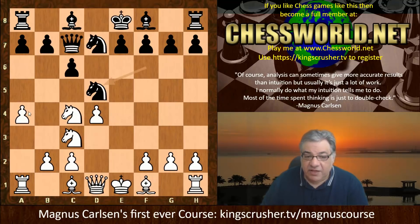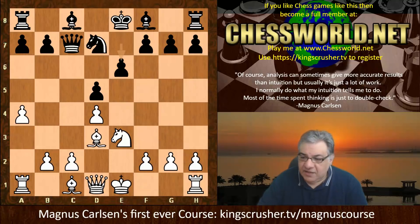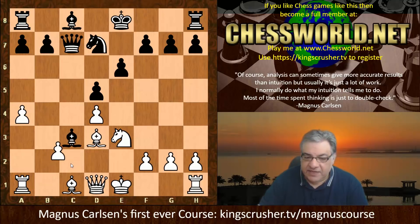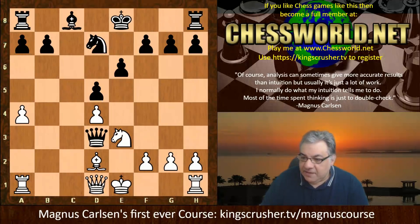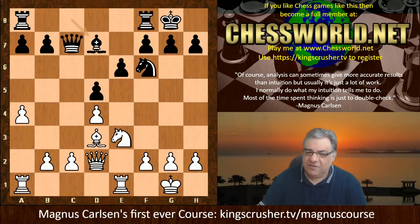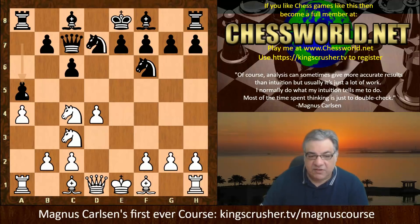That's a really interesting reply to a4. If Nxd5, there's actually Bb4 check - White can't afford c3 because of taking, winning either the rook or bishop. So White has to play Bd2 and Black should be pretty solid, maybe slightly better for White but very solid. So in this game Black actually played a5. What are the downsides of a5 compared to Magnus's Nd5?